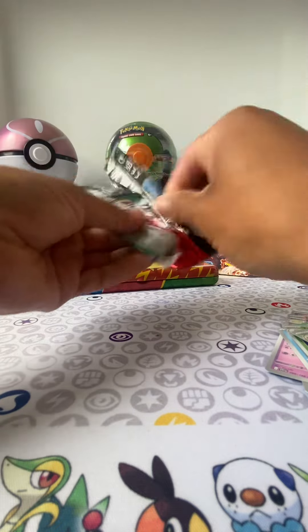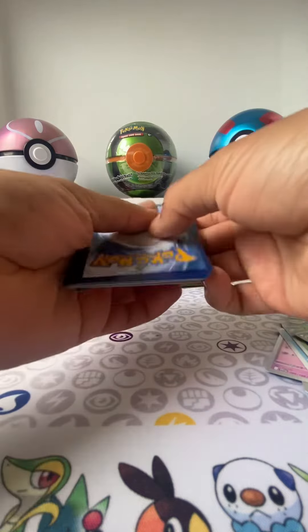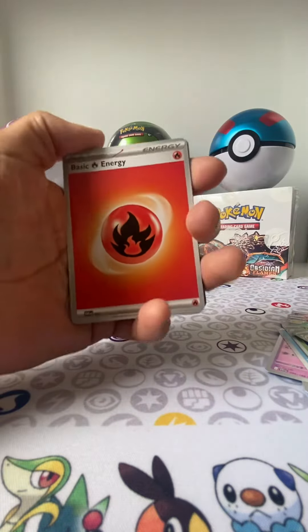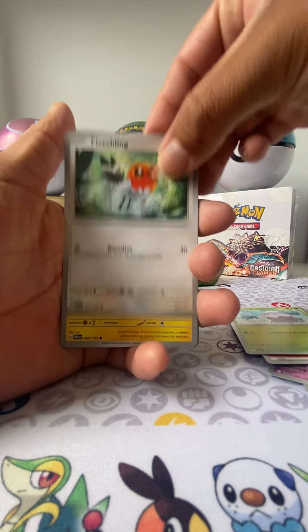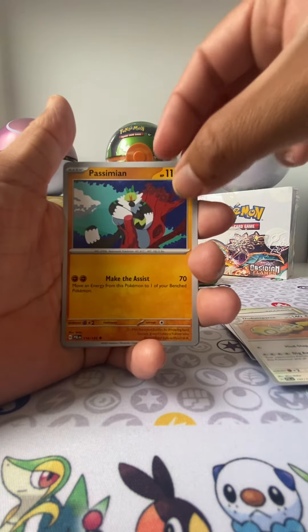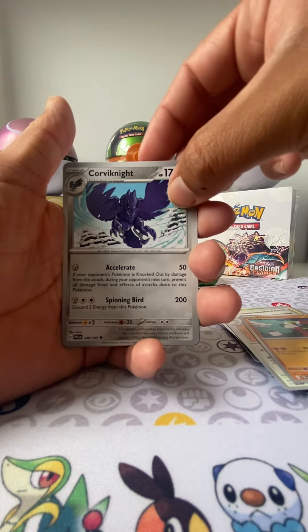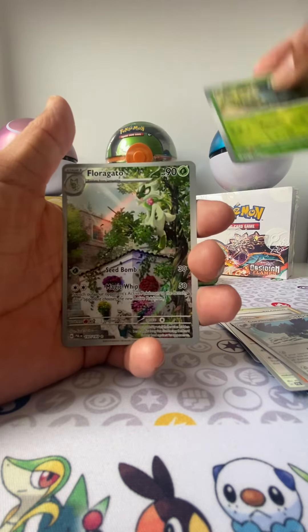Alright, pack number two — let's see if we can get this done under two minutes, or maybe not. Code card for you guys. And we got a Fire Energy, Snover, Fletchling, a Voltorb, Clavell, Dunsparce, Passimian, Corvisquire, and a Phanpy reverse.